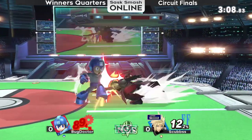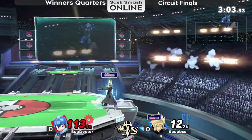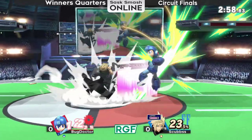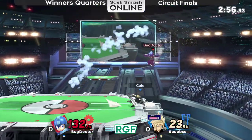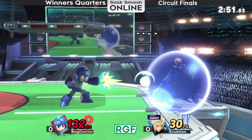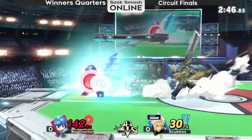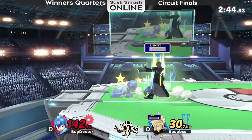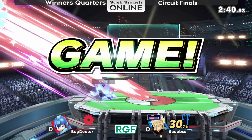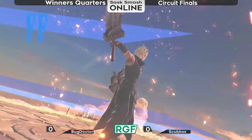Deprives Cloud of his limit. Puts on a bit of damage with the leaf shield, but then he's sent off stage with the down air. Good trump into Nair. Aggressive option off the ledge from Bug Doctor gets him out of a sticky situation. He's going to have to do some substantial damage really quickly. Scubs is kind of just hunting for him right now, hunting for some sort of defensive option. And there it is — broken shield with the Limit Blade Beam into a fully charged F-Smash as the punish.